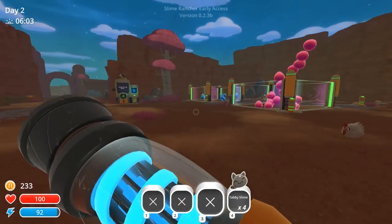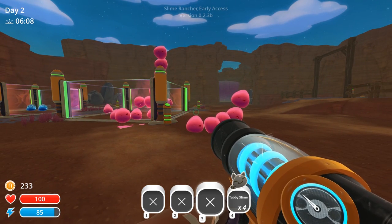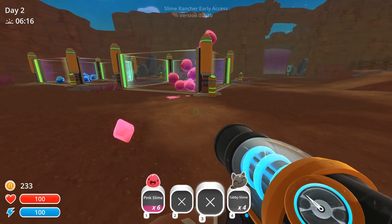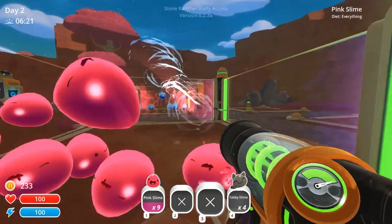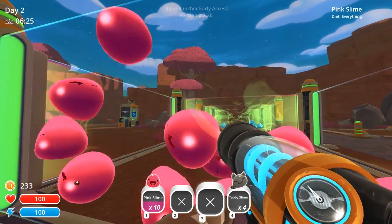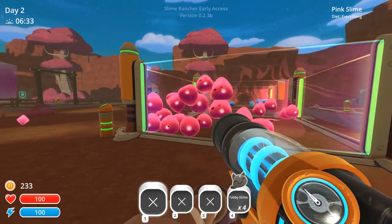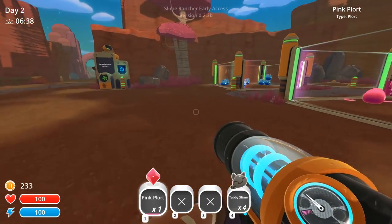Rise and shine! Those cheeky sons of guns! If you get too many slimes, they climb over each other to escape. You jerks! So I guess the moral of the story is you can't have too many slimes. These slimes are ridiculously mischievous. How do I stop that from happening? Let's just get the plots. Maybe there's some rock plots as well — that's worth a lot of money.